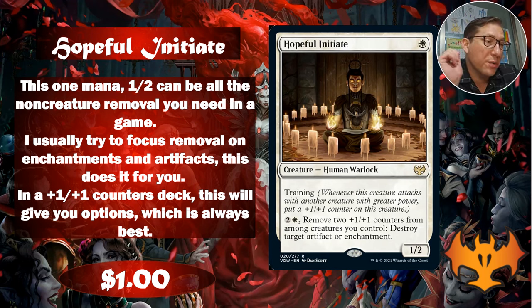For two and a white, here's the good part: remove two plus one plus one counters from among creatures you control, destroy target artifact or enchantment. Three mana for removal is maybe not great, but usually it's two mana and a card - not just a repeatable ability. You do have to remove two plus one plus one counters, but it's really not hard if you've got a good number, even tokens with proliferate. You can really take over the game with that. One dollar.